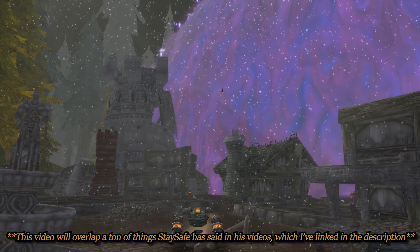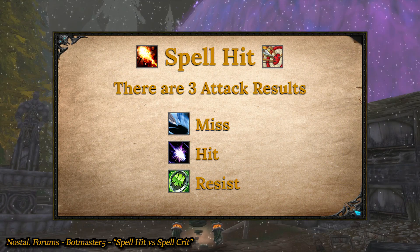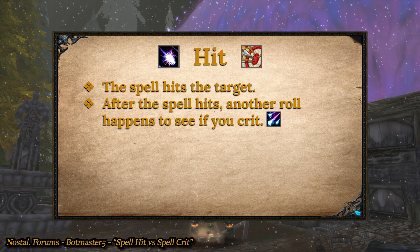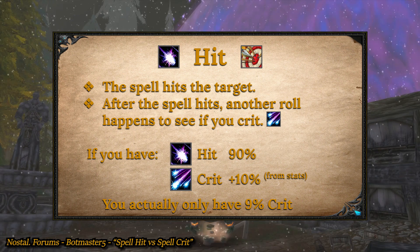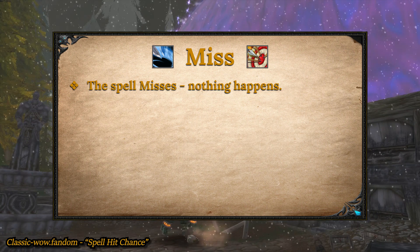Spell hit is much simpler than physical hit. There are essentially three attack results: hit, miss, or resist. A hit means your spell hits the target. After you roll a hit, another roll happens to see if you crit. So if you have a hit chance of 90% and a spell crit chance of 10%, you actually only have a crit chance of 9%. A miss is also simple — your spell just doesn't hit, and nothing happens to the target.